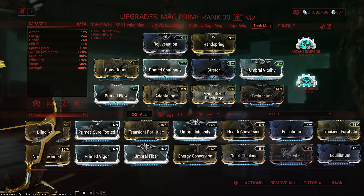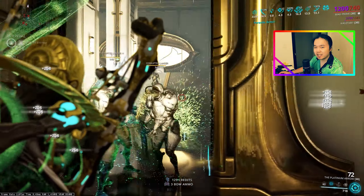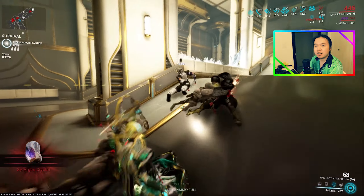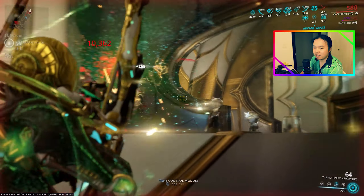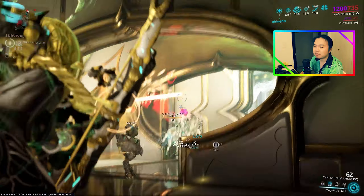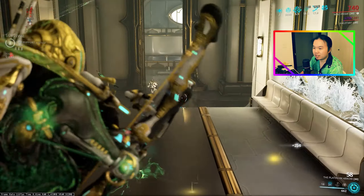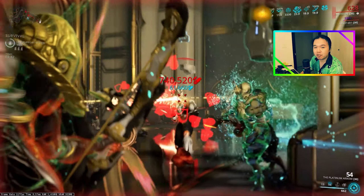For the very first time, going Arcane Grace on Mag actually makes a lot of sense. Tank Mag — playing Mag not as a shield-based hero, but actually as a health-based Warframe. Potentially stronger than Inaros, potentially stronger than Nidus. The only thing, of course, is that she doesn't have innate healing, that's why you normally don't go Vitality on Mag. So you're going to have to figure out another way to heal — Arcane Grace, Visage Barl, Hema. There are plenty of weapons that allow you to heal as well, so you can potentially use one of those.